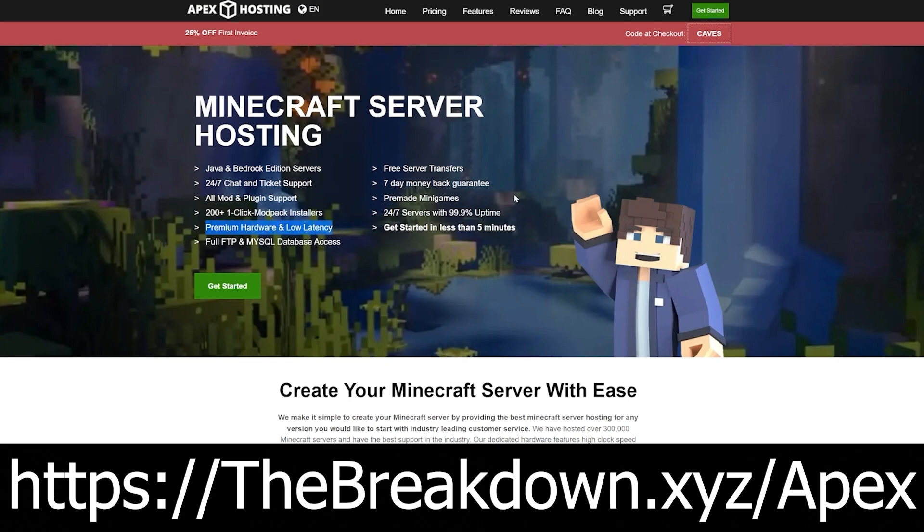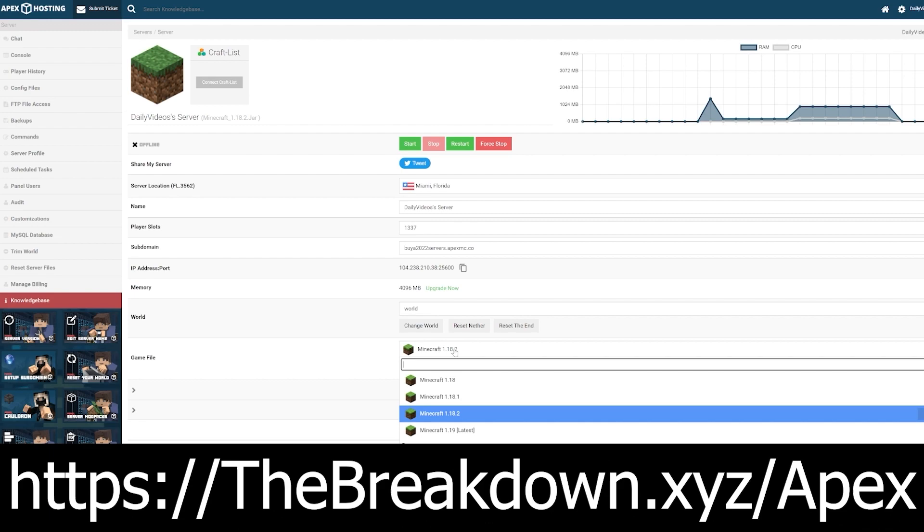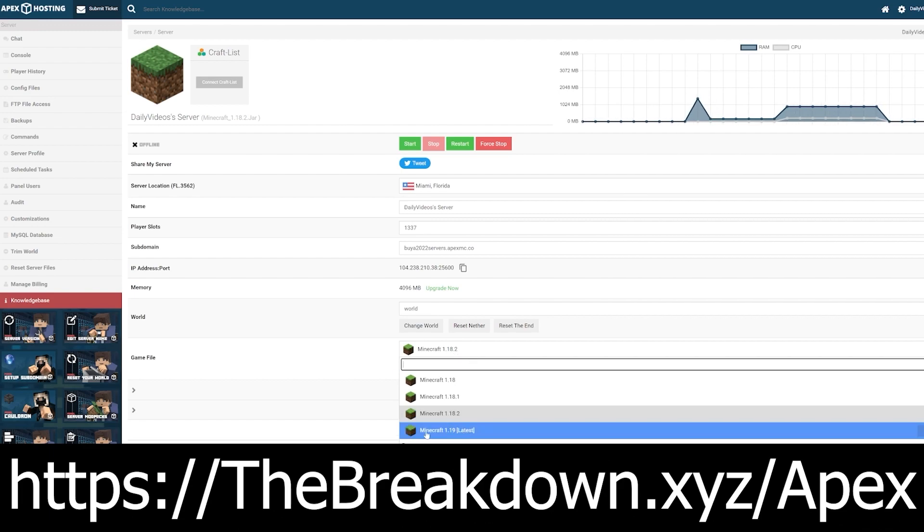You can easily add your own custom mods to your server — mods from this list, for example. If you wanted to add all the mods from this list onto an Apex server and play with friends, you could do that. We host all of our Minecraft servers on Apex Minecraft Hosting, and if you want to start a server you should do the same. Check out Apex at the first link in the description to get your server up and running.